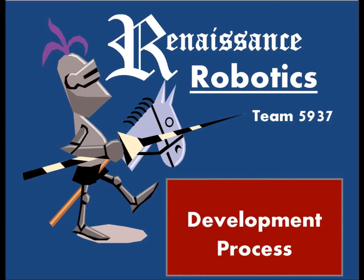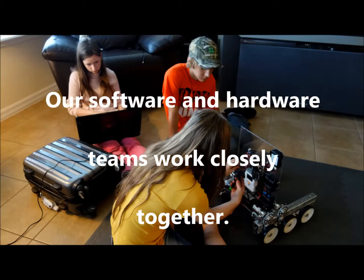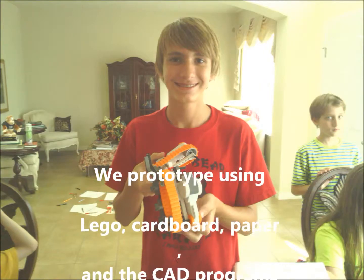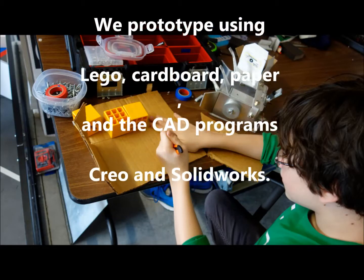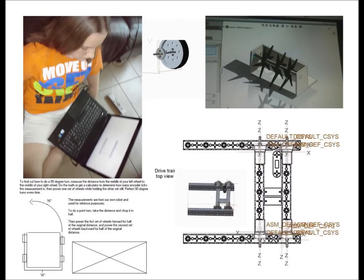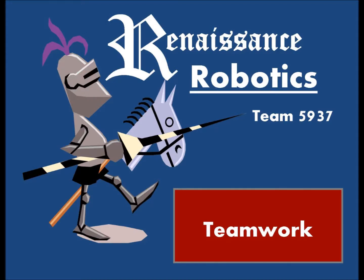At the beginning of every meeting, our hardware and software teams work together to discuss how we could help each other improve the robot's performance. After every major task is completed, we evaluate and tweak it while keeping an eye on the meet schedule. For example, after we completed our Autonomous program, we found a way to quickly make it more reliable with additional sensors.